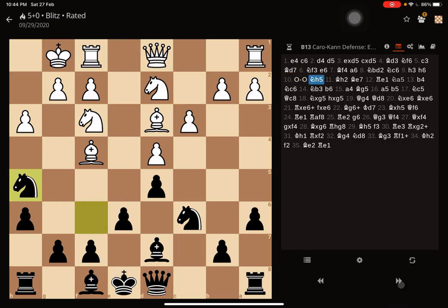My opponent castles and I went with Knight H5, hitting the Bishop. Now the Bishop goes back, defending it, and I went with Bishop to E7.